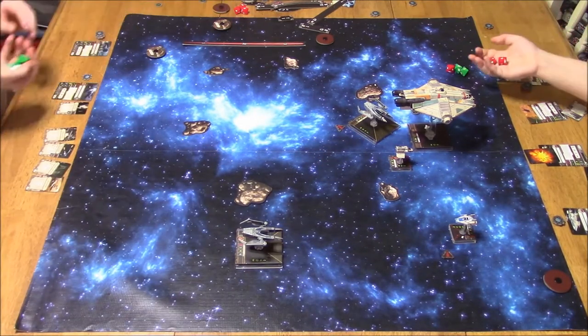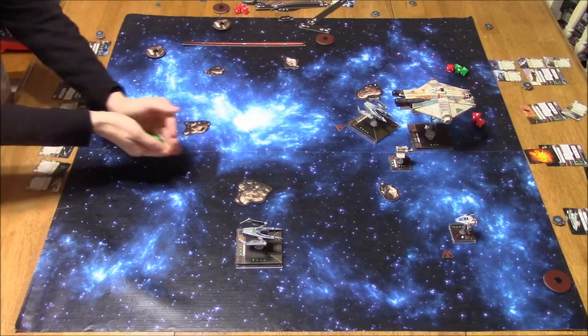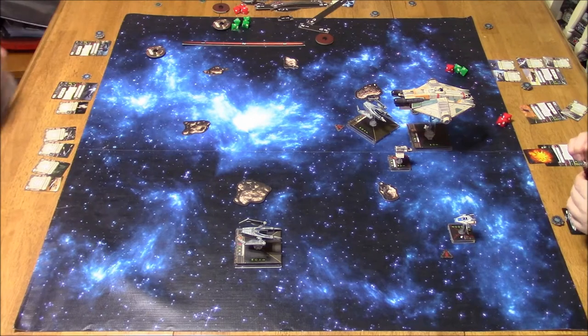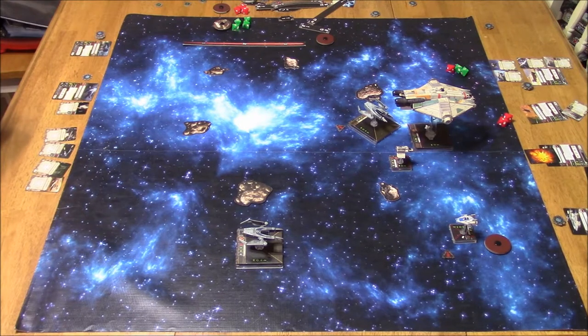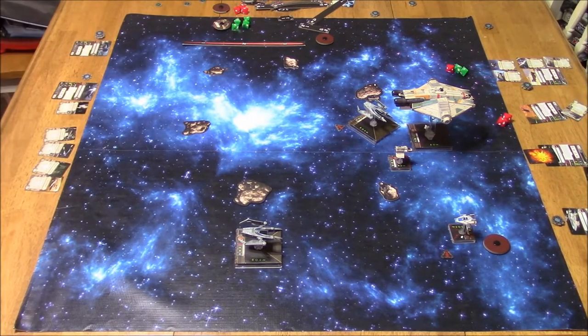The A-Wing is now going to shoot at my other IG — 2 attack dice, 2 hits. I got 2 evade: no damage. So my IGs so far are getting pretty darn lucky. Granted, the one IG got lit up pretty good early on, but so far the defense dice are working to my advantage. And again, that Sensor Jammer is really nice.